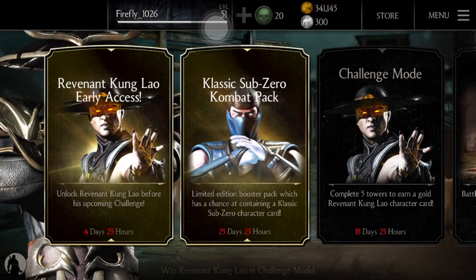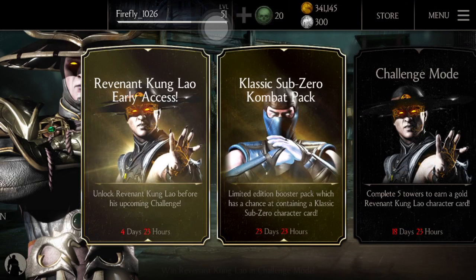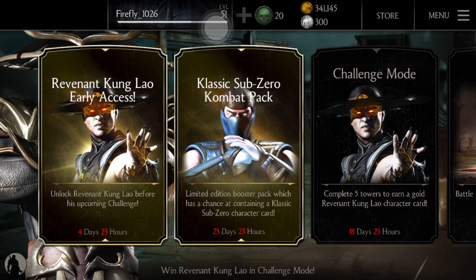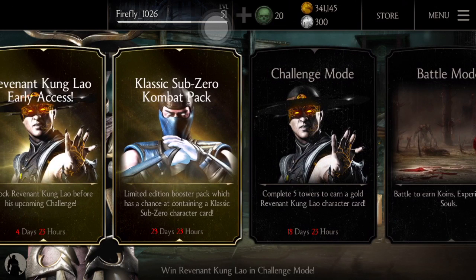Welcome back to another MKX Mobile with Firefly. After the Dark Raiden challenge, you have the Revenant Kung Lao challenge mode. To get Revenant Kung Lao, you can get the early access pack which costs $22, or you can just get him through the challenge mode.